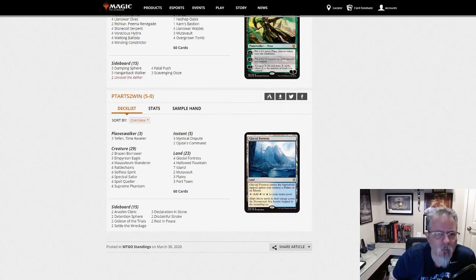And our last deck for today: P.T. Arts to Win with Blue-White Spirits. Three Teferis, three Empyrean Eagles. The Blue-White deck is a little less tempo-y than the Bant deck, and a lot of people like that as a result. We see both of them in most dumps.